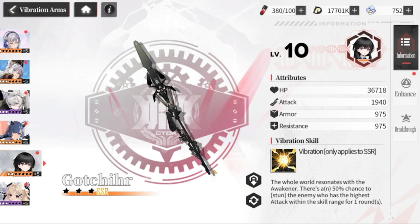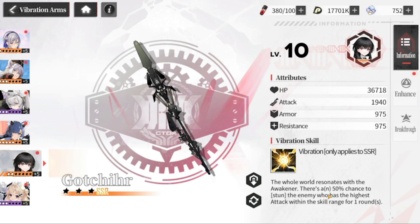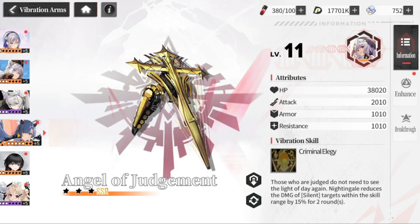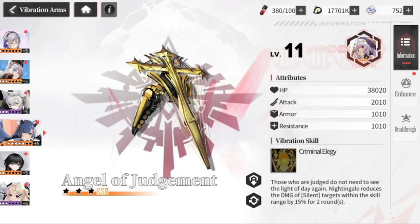This one is for my avatar — it's exclusive to him or her. It is activating here: 'The world resonates with the Awakener' and a 50% chance to stun the enemy with the highest attack within a skill range of one round. This is activated for the avatar. However, this one belongs to Nightingale — this is Fenriru.